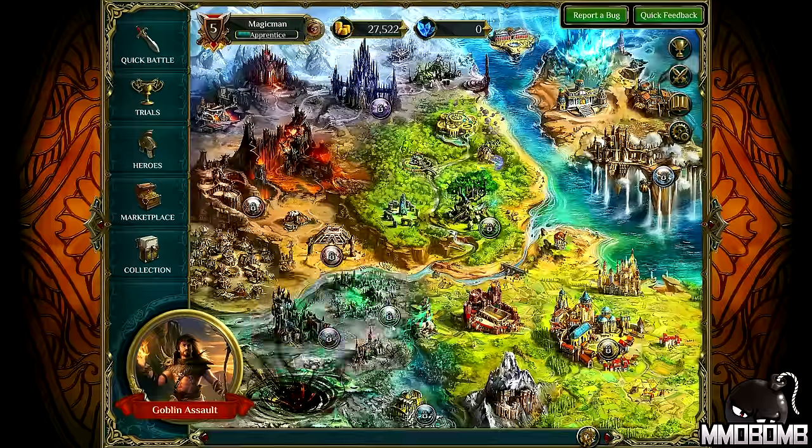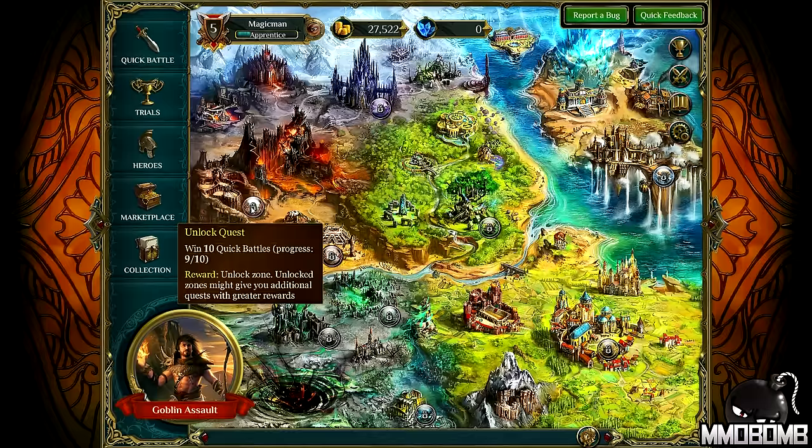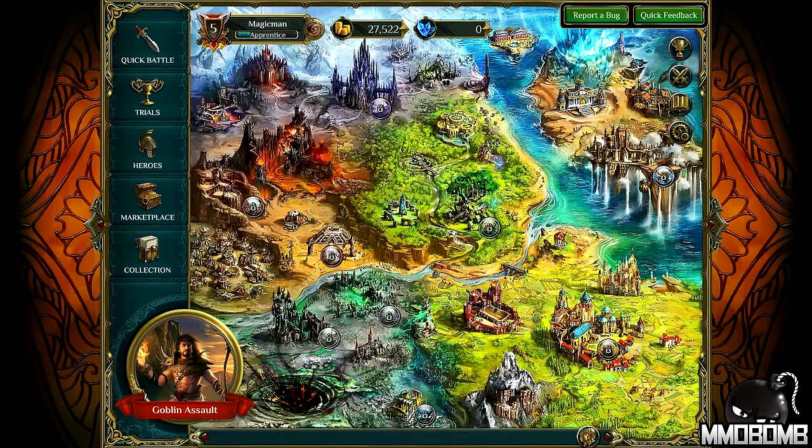You can see various quests here all over the map. A lot of them are still locked. For instance, to unlock this area, I have to win 10 quick battles and I've won 9 out of 10. If I do that, it will unlock this zone and might give me additional quests with greater rewards. You'll also earn gold through leveling up your fame. Each time you level you'll get a chunk of gold, or when you hit level 5 you'll get another deck to start with if you don't like the first deck you picked.